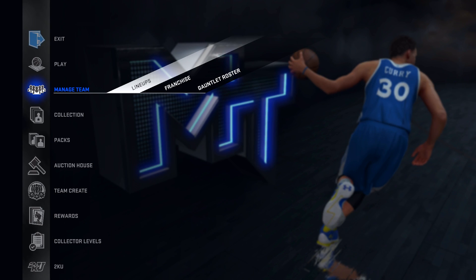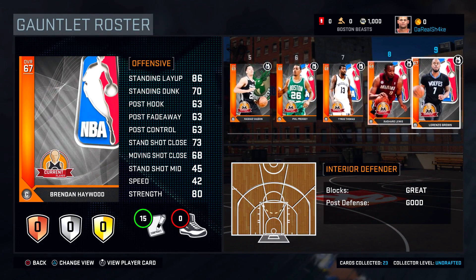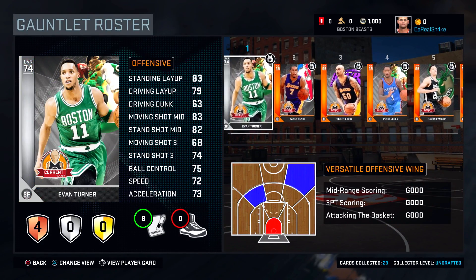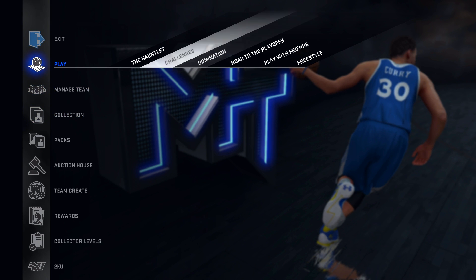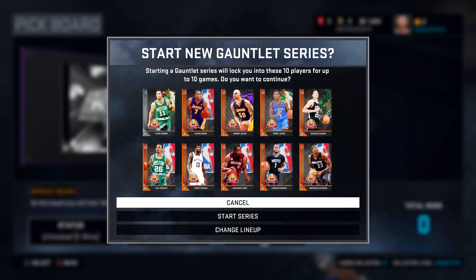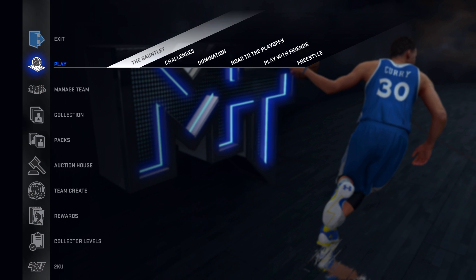Now that I've shown you guys my lineup, let's check out a few more things. I'm not going to break down the gauntlet in detail, but here's how you pick the 10 players — you just pick 10 players and put them in. When you want to actually play the gauntlet, you go over to it right here, start a series up, and you'll be able to choose and play against people online.